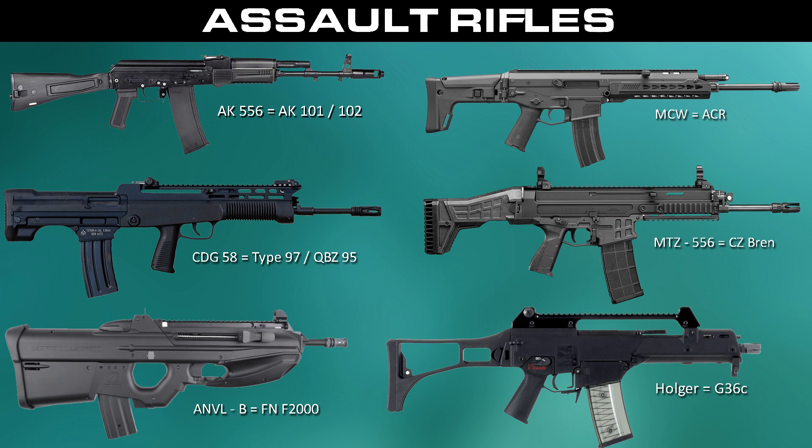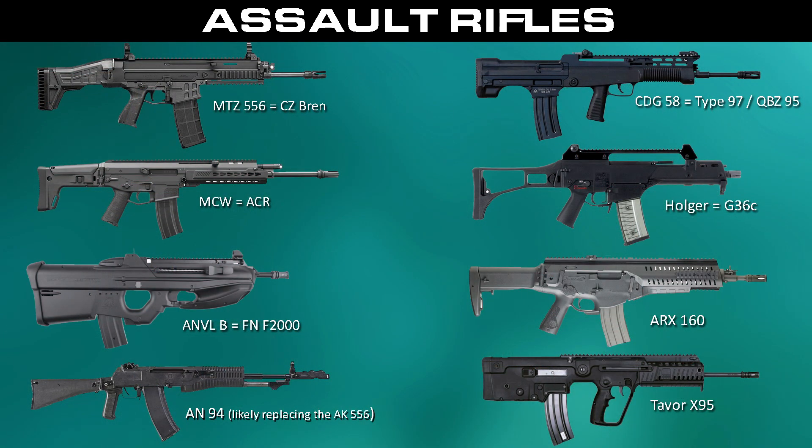Starting with the assault rifles — this is what we had at first, and there have been a couple of changes. The most notable is that the AK-556 has been seemingly replaced by the AN-94, since that original AK is pretty much the same as the two AKs already in Modern Warfare 2. The AN-94 is just a different kind of Kalashnikov rifle. We also have the ARX-160 and a new weapon family there, as well as the TAFA-X95, which is part of the TAR family that COD fans know as the TAR-21.